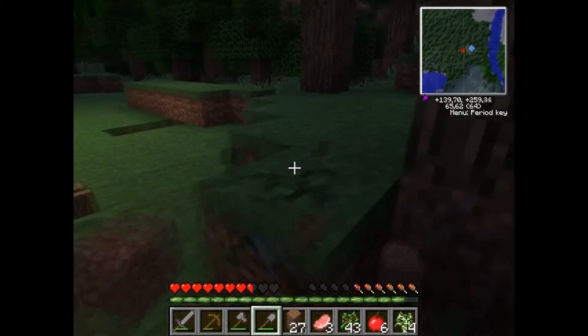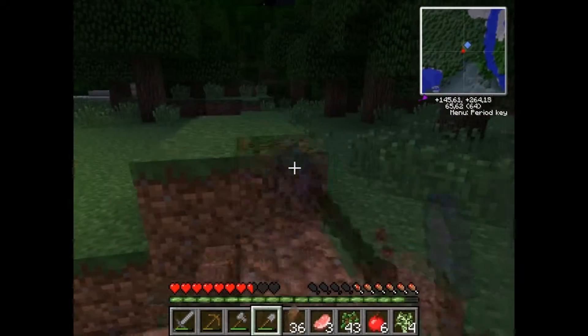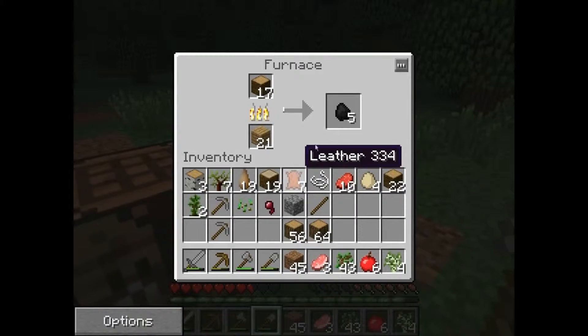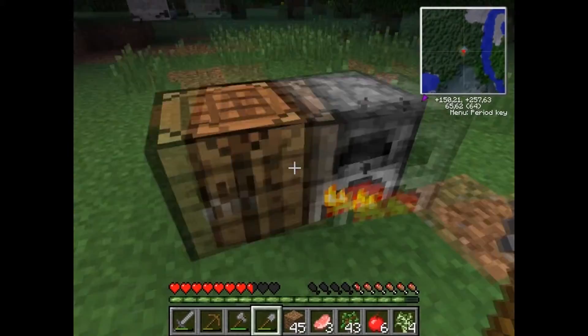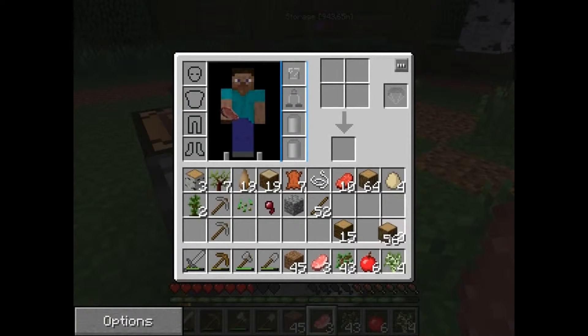Let's flatten this area so I can create some walls. The roof will probably be from cobblestone, but firstly we need to create some walls to protect ourselves. Let's dig out this dirt and start putting them down. Let's also grab this charcoal and create some torches to light up this place. Let's create some sticks, and now we can make some torches. We can light this place up so nothing spawns over here, or at least not that close to our base.